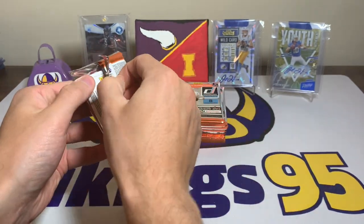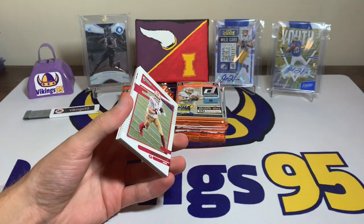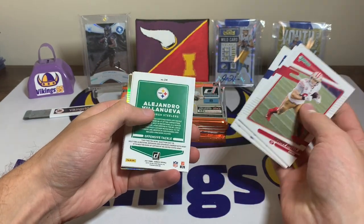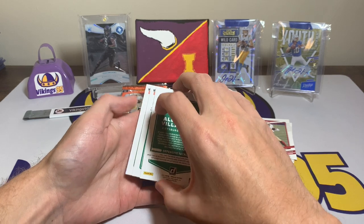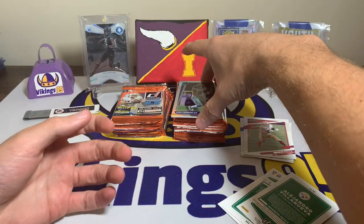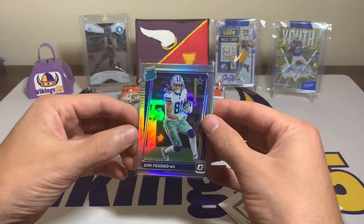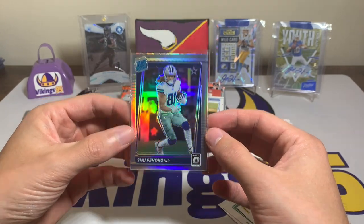This pack is opening kind of funky — there we go. We have a George Kittle, Kyler Murray, and a nice shiny card — Kyler Murray, Michael Pittman Jr. Going to the optic, it is a Simi Fahoko rated rookie silver to start off our first pack. The silver preview optic rated rookie — actually pretty sweet. Not necessarily the player we wanted, but still a very nice silver prism optic rated rookie.